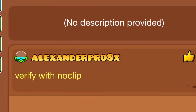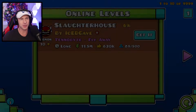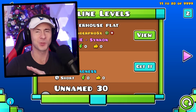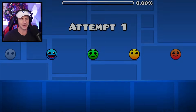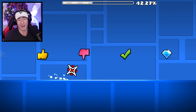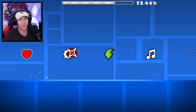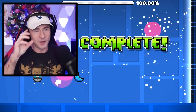Verified with no-clip — but I thought hacks were gone in 2.2, I thought you couldn't use mega hack. So in other words, that's just Slaughterhouse and I have no chance in hell of doing it. This one's called Icons — it's every difficulty icon you can just easily put into a level now. Easy to put art into levels.